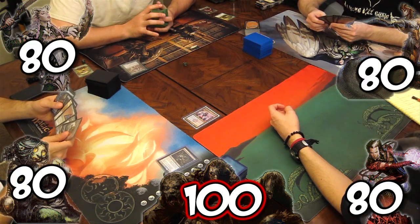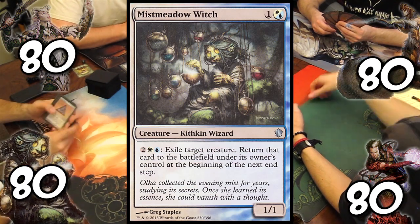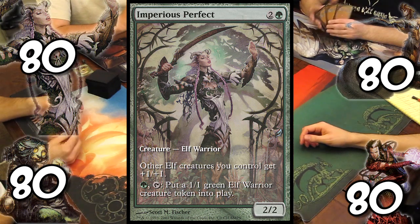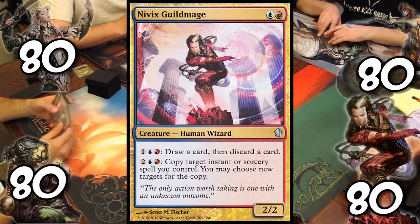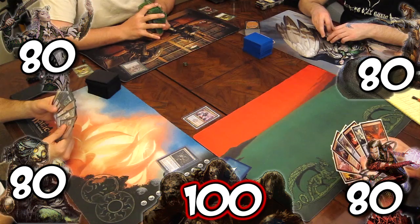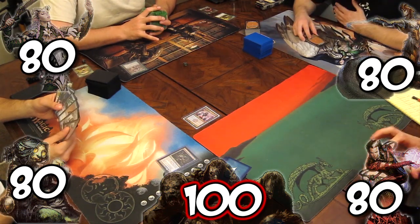The commanders this game are Josh playing Mist Meadow Witch, Kyle playing Imperious Perfect, Rob playing Sawtie Swift Sayer, and Tristan playing Nivik's Guild Mage. We will once again be playing with our hands exposed, but just in case you can't see them, here are the opening hands.